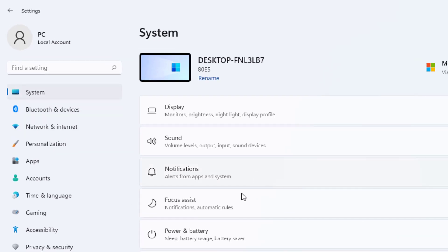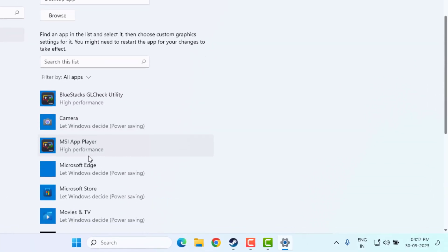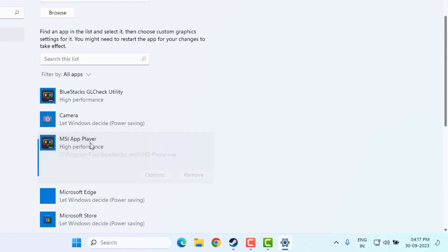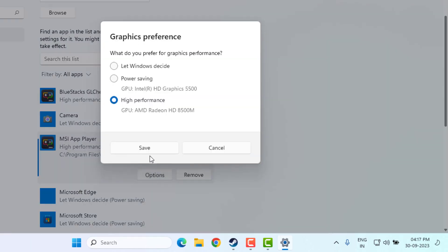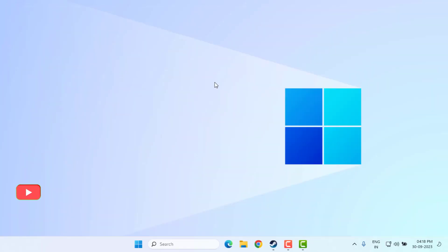Method number four: open Windows 11 Settings, click on System, click on Display, and scroll down to find Graphics. Click on it, select the Dota 2 game, click on Options, and select High Performance. Click Save and close Settings.